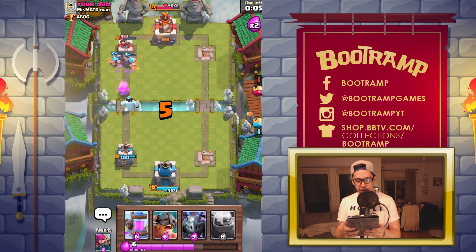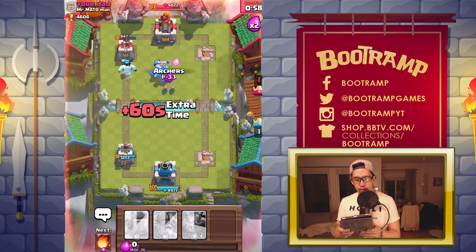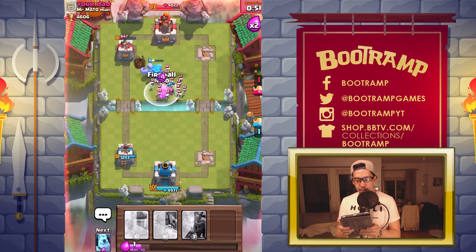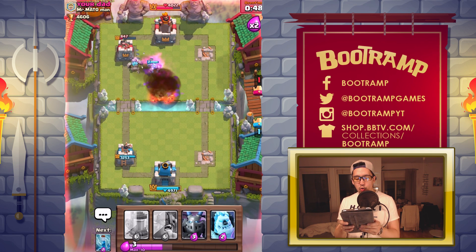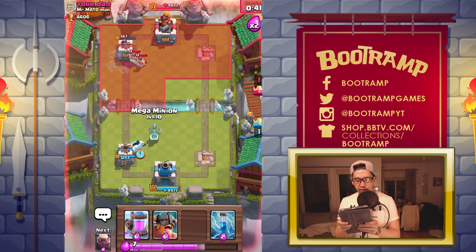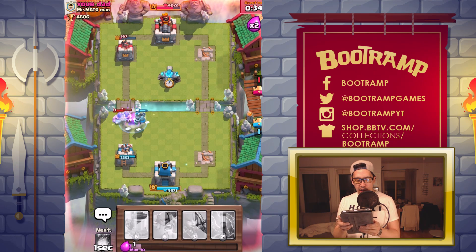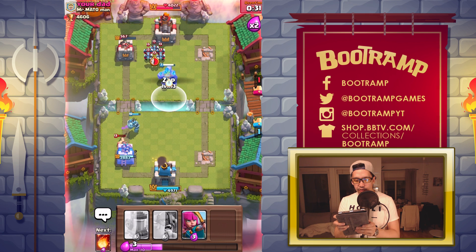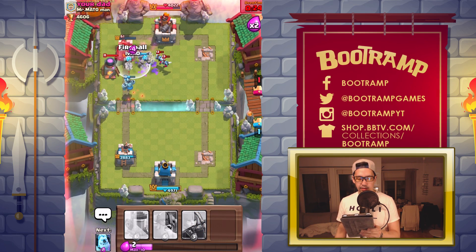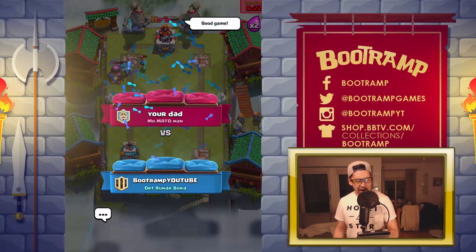We got Archers firing like crazy and we're dropping another Golem — go nuts! We got a Fireball here — dropping Elite Barbarians, dropping my Fireball. 500 HP left, 30 seconds to go. I'm dropping that Golem up there. Skeleton Army — using Zap — come on! He is done, completely done. Your dad is completely smashed!